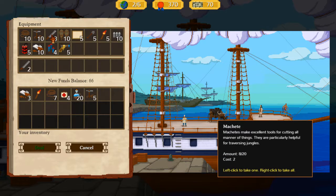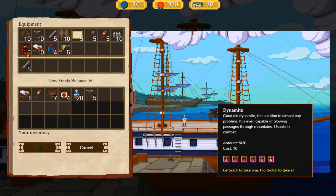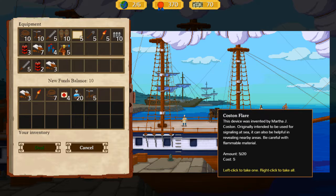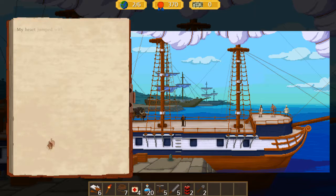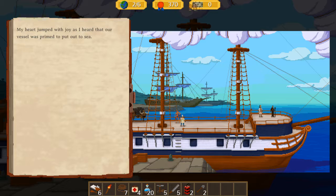We'll purchase equipment. I'm going to want some machetes — I'll have five machetes. Some rope. Dynamite could be useful — I want two dynamite. Some chocolate rations, and a shovel. We don't have a painter so I'll skip that. We check animal improvement — 50 funds for one capacity, no thank you. Let's set sail to our next expedition.